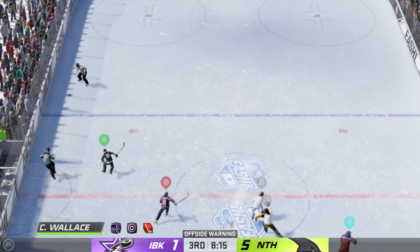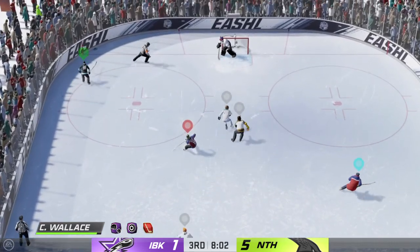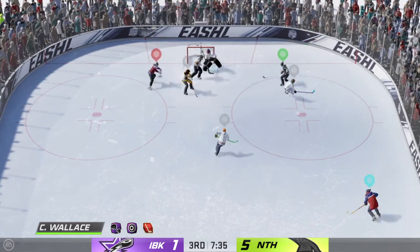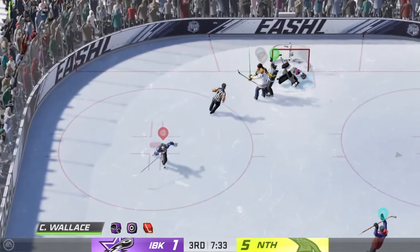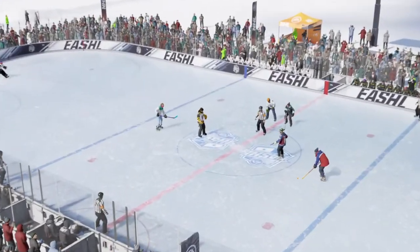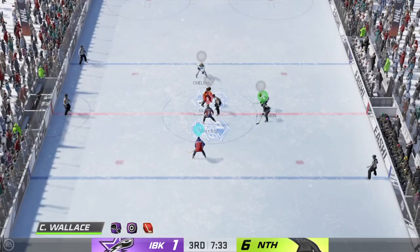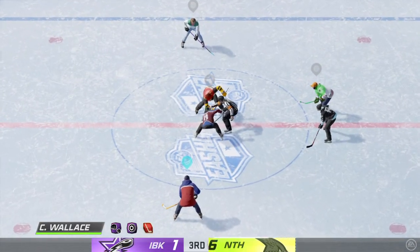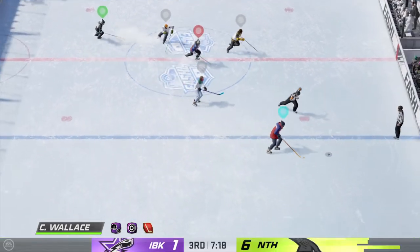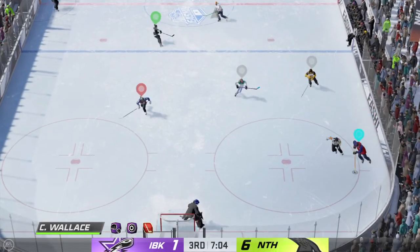The puck leaves the zone going back to center ice. The Nighthawks scoop it up along the boards. Center down in front — he scores! There's the hat trick and here come the hats! It is loud in here — the guys jumped up on the bench as soon as that third goal went into the net. Officials getting ready to drop the puck. Puck possession so key in today's game. Good job tangling up his opponent here.